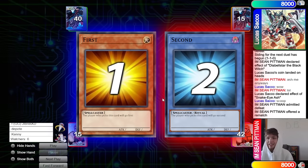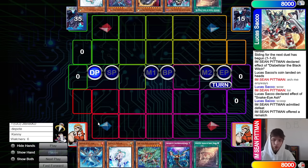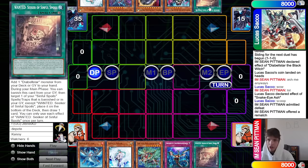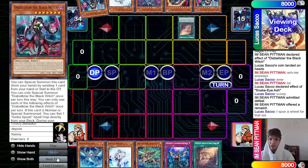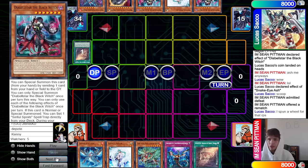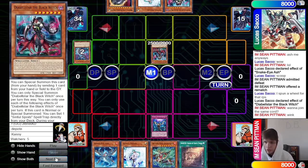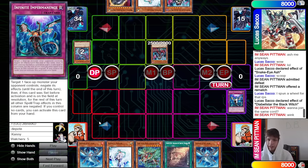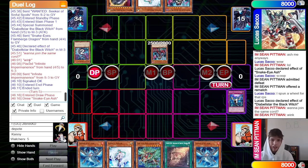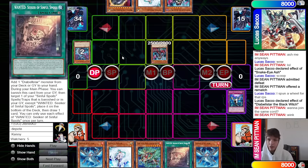Okay, we're going to see Lucas Sako go first in this game. Lucas Sako is up $40 now. We got Snake Eye Ash, Valer, Kieran, Imperm, Wanted. They have Wanted, Black Witch, Nib, Flame Burge, Valer. They said they spun a wheel for that rock paper scissors. Wanted goes to search out Black Witch. They're saying they're getting coached right now — I feel like that's what that means.